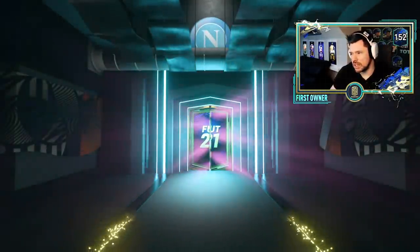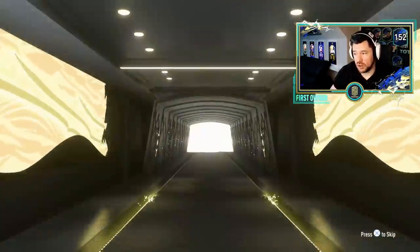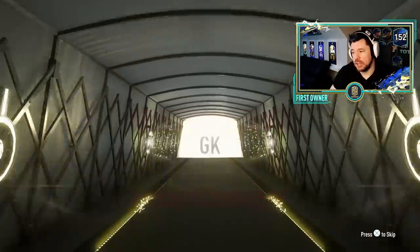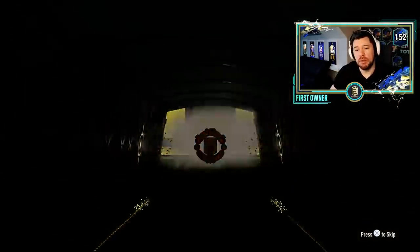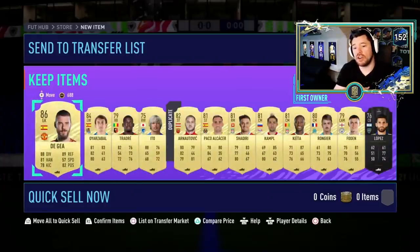Here we go with the next one - I should have just sent them to the trade pile, that was a bit silly. We get a walk out - it's not going to be a Team of the Season, it's not going to be an icon or a special card. It's going to be David De Gea. But there you go - that is going to be the end of the video for today. If you did enjoy it, be sure to leave a like, rate and comment, subscribe to my channel if you haven't already. For now guys, I'm out - peace.